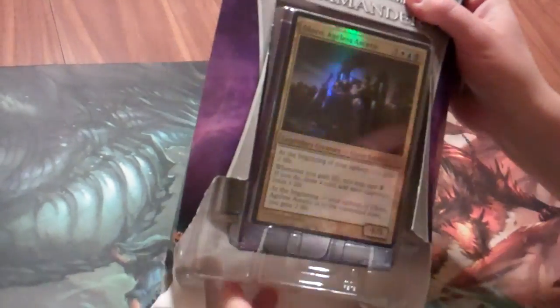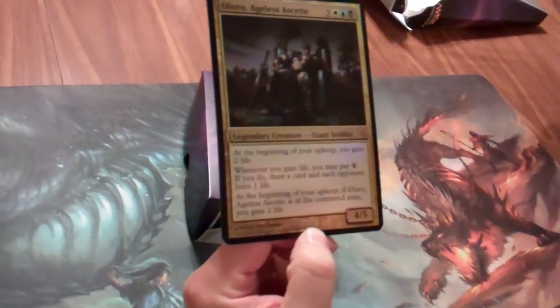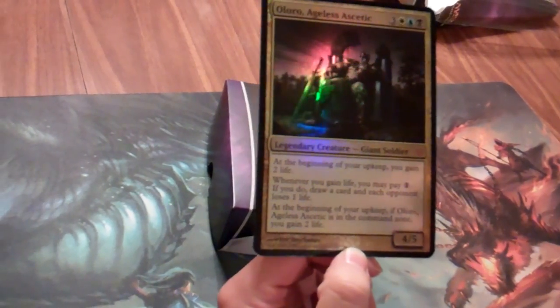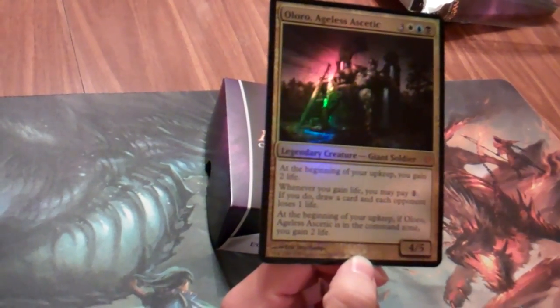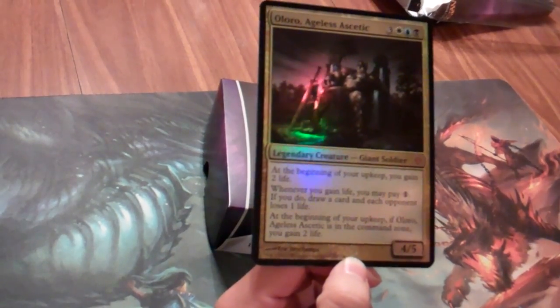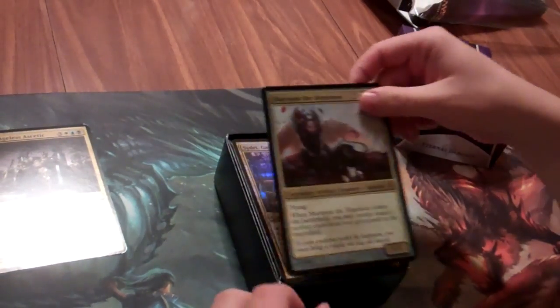The primary commander here is Loro, Ageless Ascetic, a 4/5 that gains you a lot of life. At the beginning of your upkeep, you can gain 2 life whether it's in your command zone or not. And then whenever you gain life, you may pay 1 — if you do, draw a card and each opponent loses 1 life. It's a great card, going to gain us a lot of life.